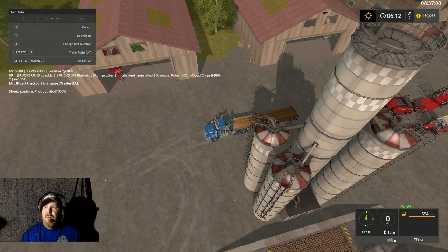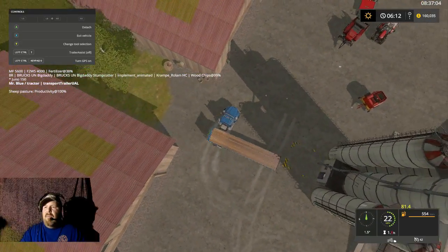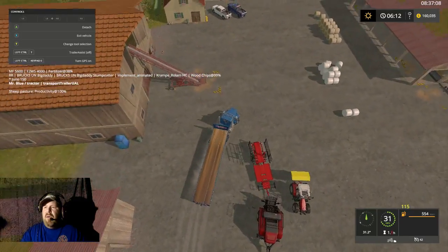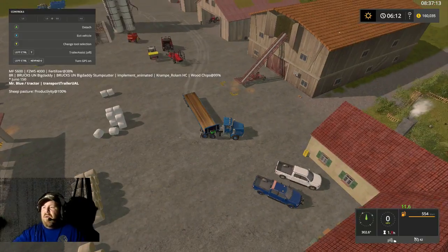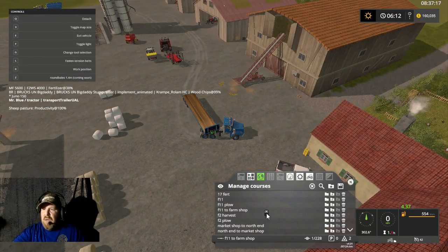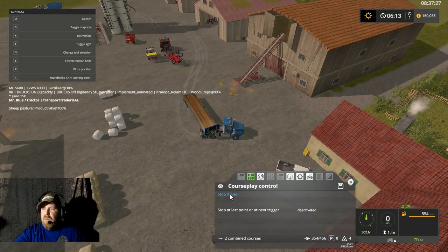I'm going to turn this guy around real quick and get him going. I also bought the little attachment for the hay baler just in case. We're going to go to Course Play and load field 11 to the farm shop from the nearest waypoint and drive course.